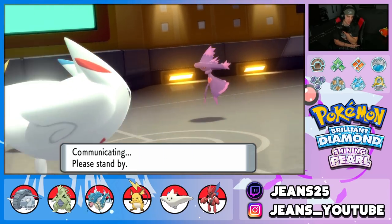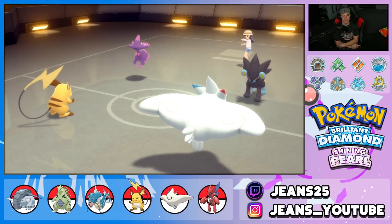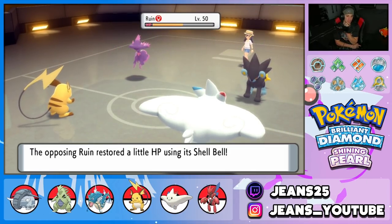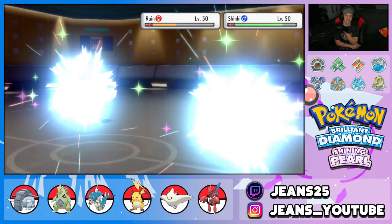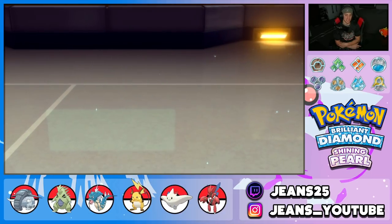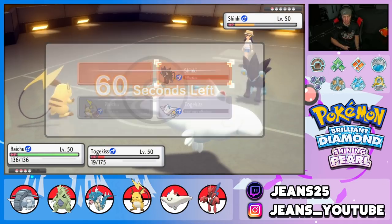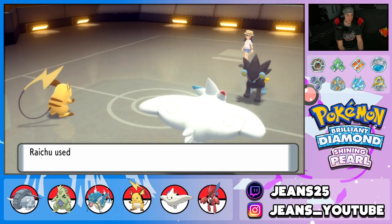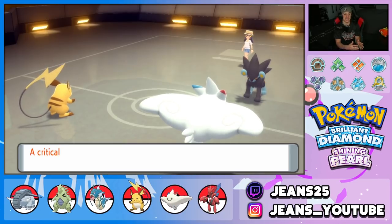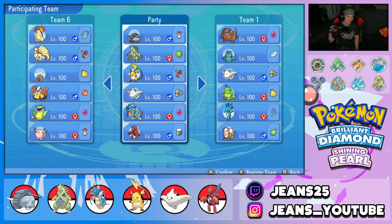Gleam takes out Mismagius and does damage to Luxray. We're having a great time in BDSP using this Donphan team. Togekiss bulks a hit, gets a crit on Luxray and another crit on Mismagius — it's over! Imagine bringing six Pokemon and losing to Donphan. We lost Donphan but that's it — we were rolling strong, pivoting out at good situations, outspeeding and one-tapping pokemon. Starting the video off strong with a 4v6!